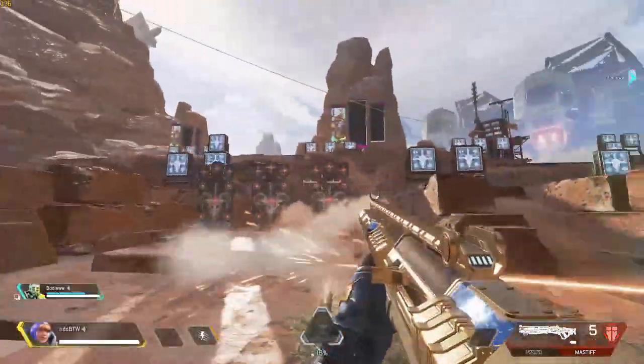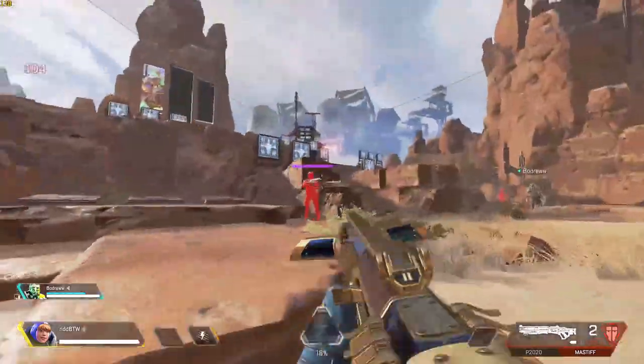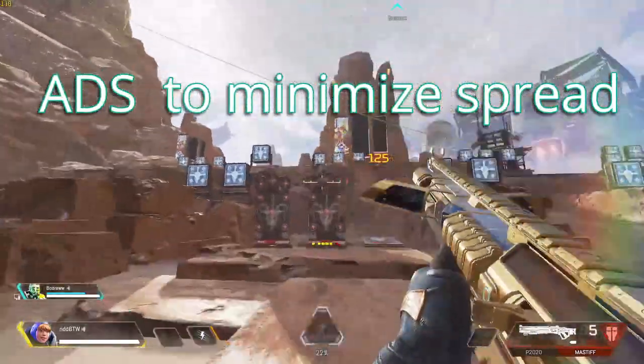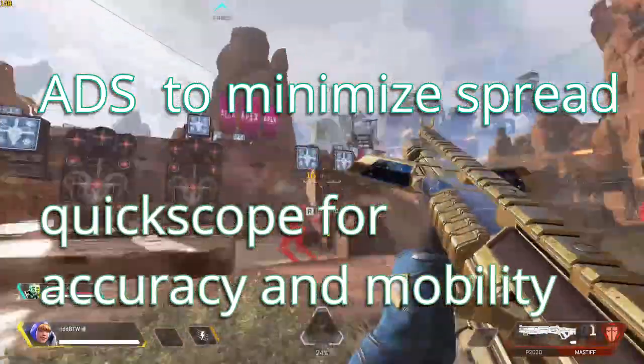Some quick fundamentals before we get started. The Mastiff is natively equipped with the choke, so that means you can aim down sights, or ADS, to minimize spread. You can quick scope when shooting your shots to get the benefit of minimized spread while staying mobile.